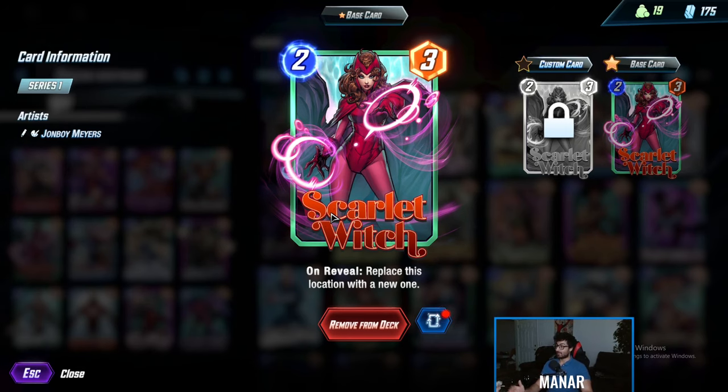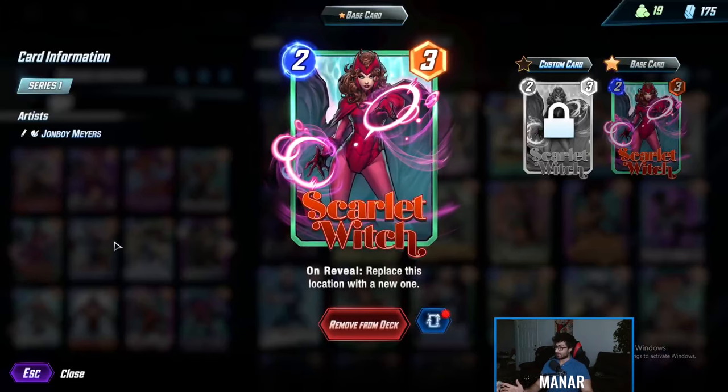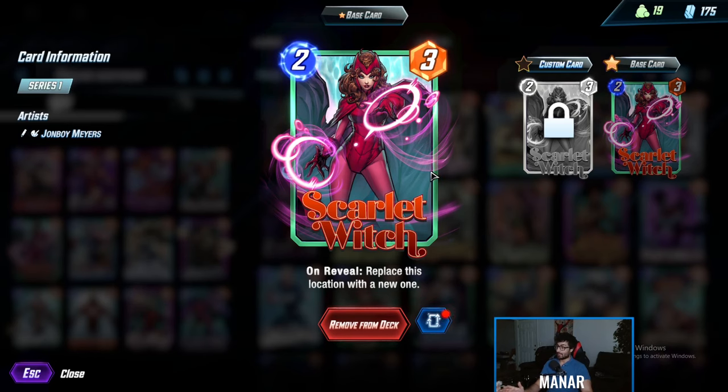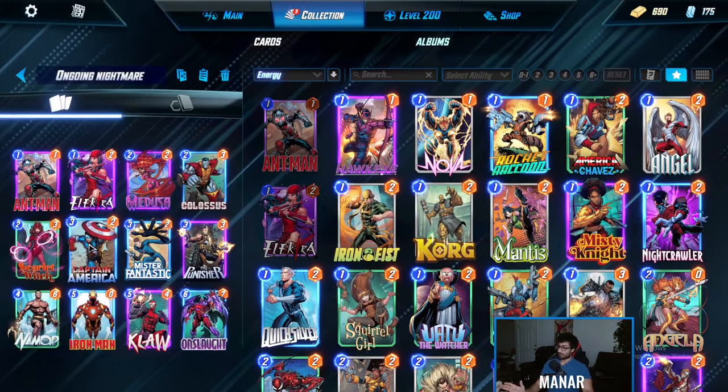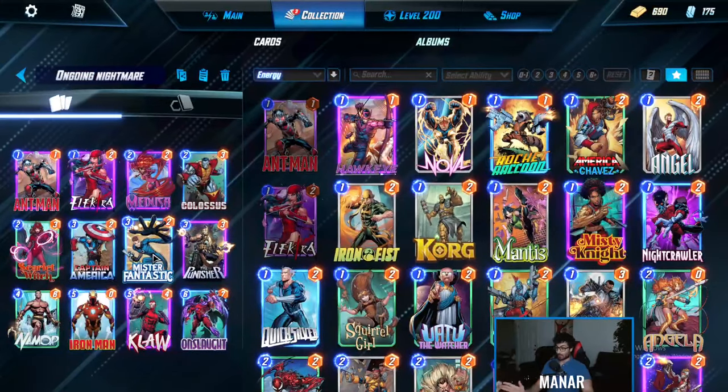You're not going to be able to rely on Namor if the right location is screwed. But Scarlet Witch can fix the center and left locations. If you see the right location is completely unsalvageable, just play her there or in center to control it — she's really useful.